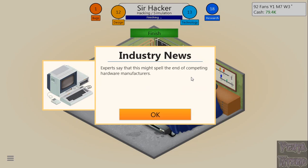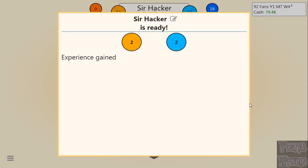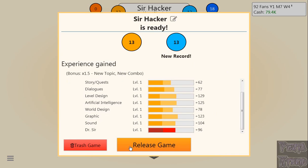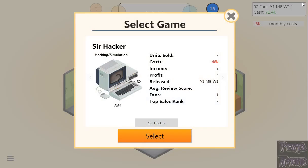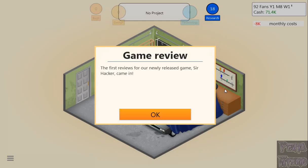We finished with 13 and 13. New record, bonus, new combo, new topic. We'll release the game and quickly click on our guy to generate the game report right at the beginning of the week before reviews come in. Now he'll start the game report and the reviews will come in, so I won't have to worry about clicking him afterward.